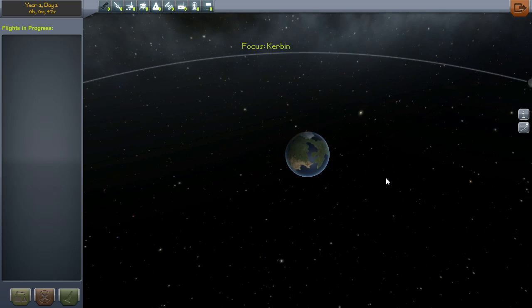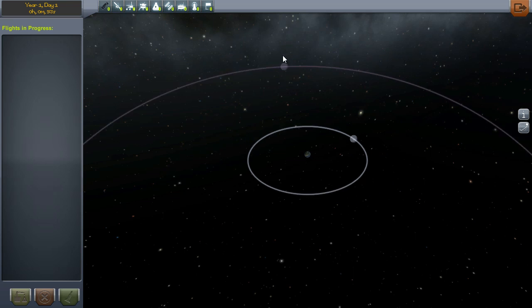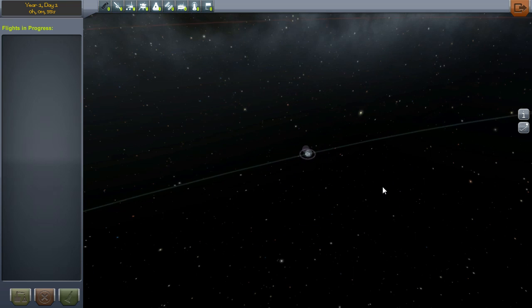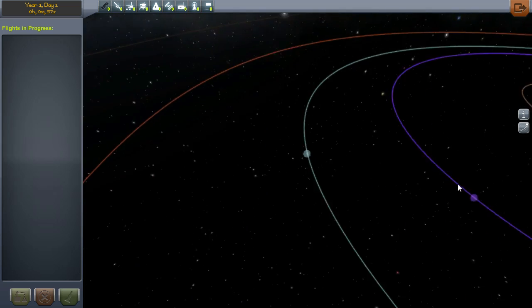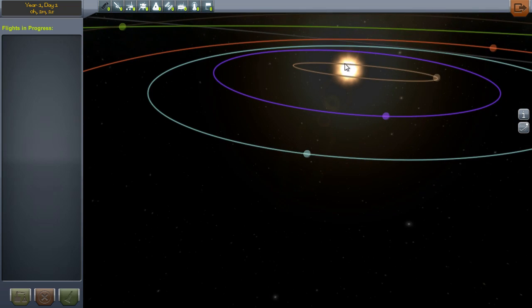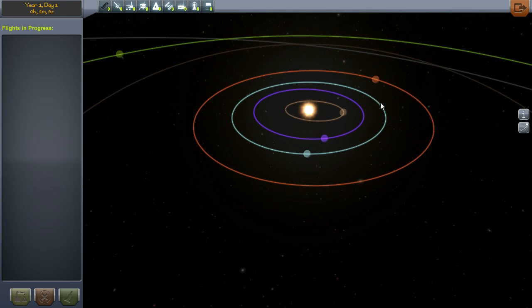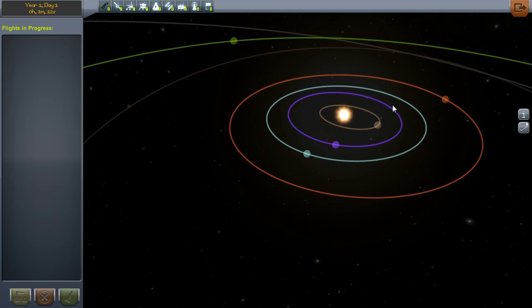Let's look at the tracking station briefly. Here is our planet Kerbin. We've got the moon called Moon, another moon called Midmas. If we zoom out, we can see we're orbiting around some sort of star — I don't know what it's called, I think it's just called the Sun. Then here's Moho, which is Mercury. Eve, which is Venus. And then we've got Duna, which is Mars.